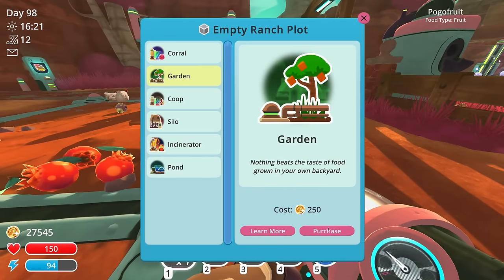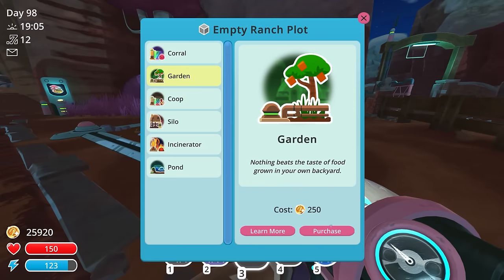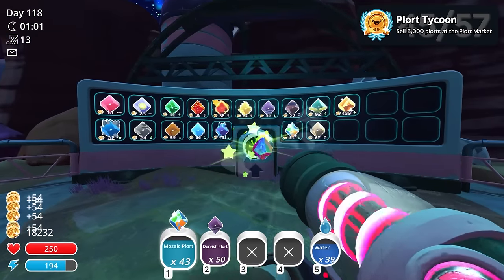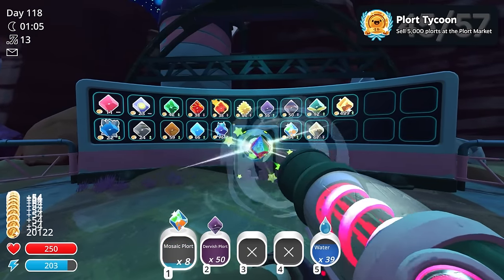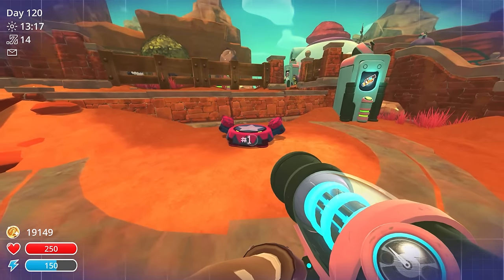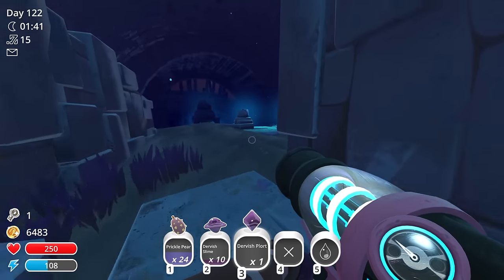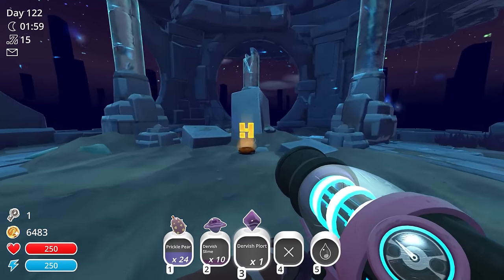I set up four corrals of dervish mosaic slimes and dedicated the remaining space to gardens of prickle pears. Plort Tycoon — I didn't know you could get so many achievements for just selling plorts. Doing this allowed me to get a slime stage, which was required for this achievement. After that, I ventured back to the glass desert, where I prematurely unlocked what was supposed to be one of my final achievements.